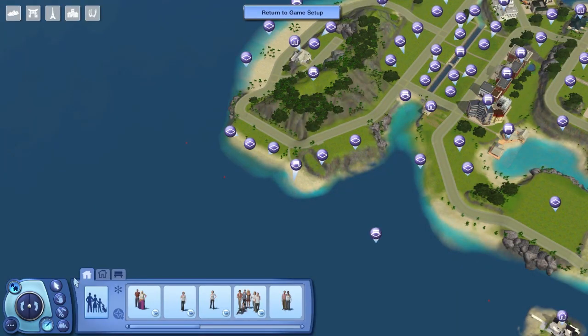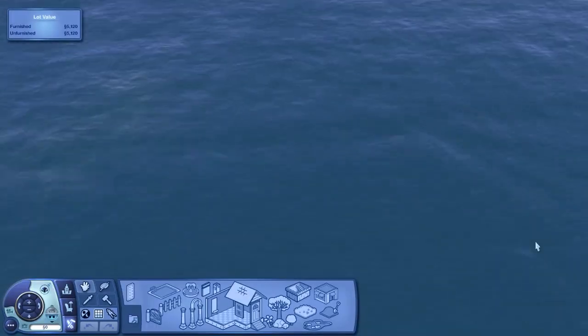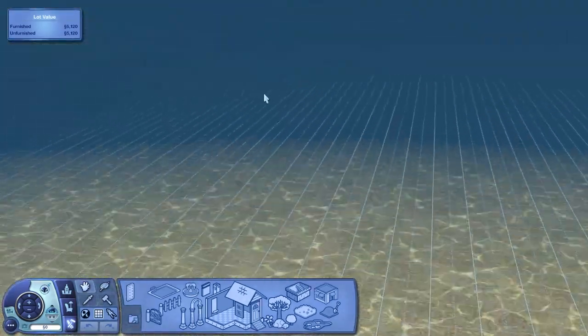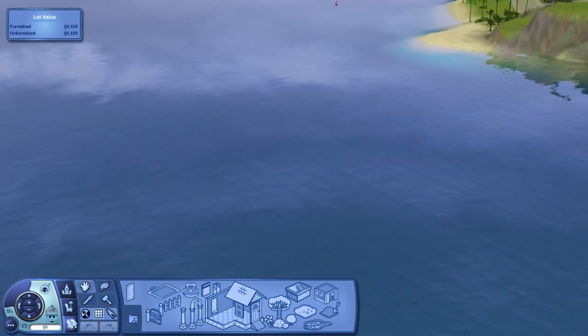We have two new lots that are in the ocean — two areas where you can build dive lots for Island Paradise. It's been a large request to add dive lots, so I've done that. These also work in base game — I've tested it and the world is still 100% compatible with base game. You just won't be able to make a cool dive lot, but you could also turn it into an island. This first one is called Lunar Reef — it's a blank lot right now.